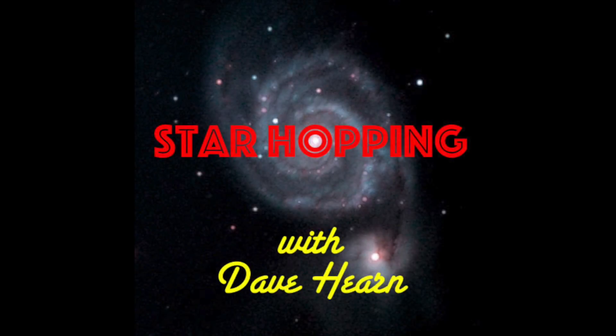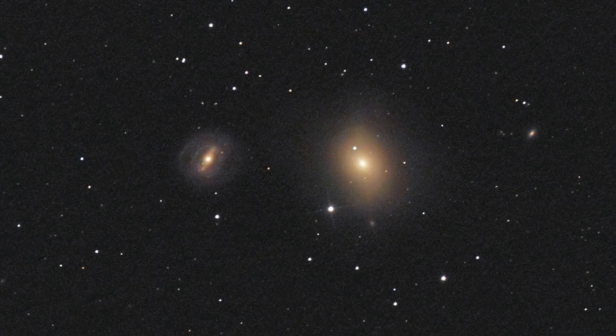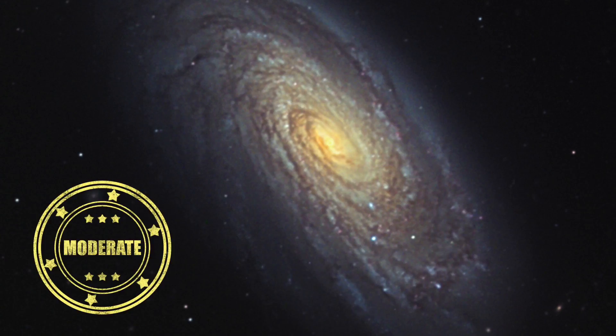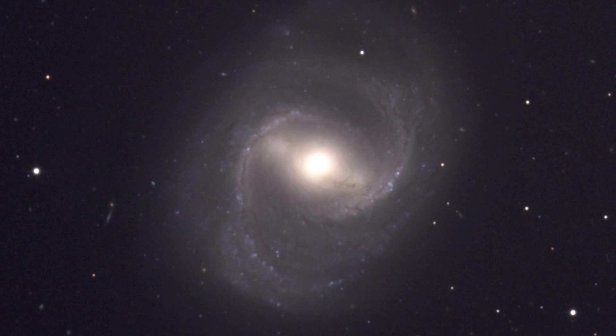In this episode of Star Hopping, we'll look at the Virgo-Coma region and show you how to find these beautiful deep sky objects: Messier 85, Messier 88, and the missing Messier galaxy, M91.